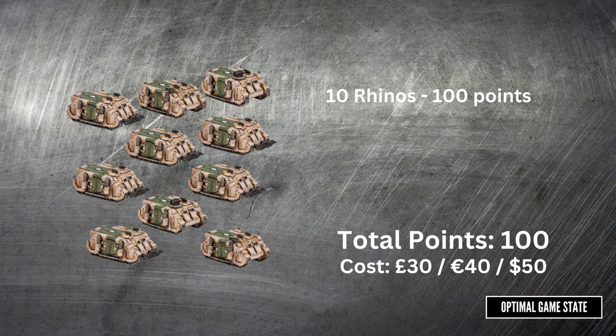Rhinos: this box only comes to 100 points, and it's a way to get your infantry out faster. So this is even less efficient cash-wise, but it's kind of thematic and in keeping. There are other options for transport - you can use some of the Aeronautica craft like a Thunderbolt gunship, and we know there are drop pods coming in a later release.